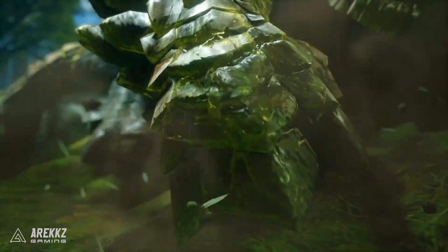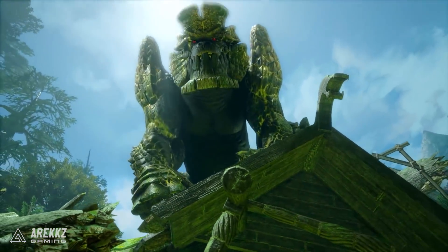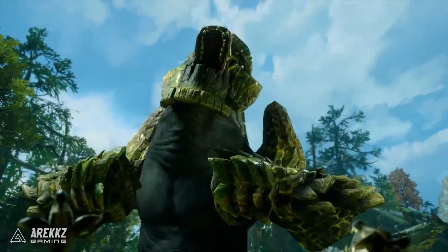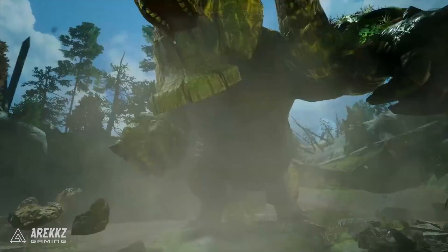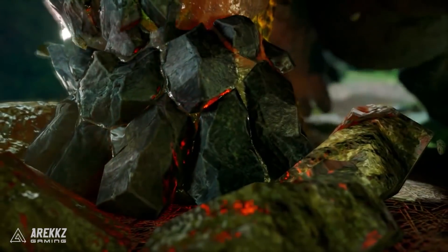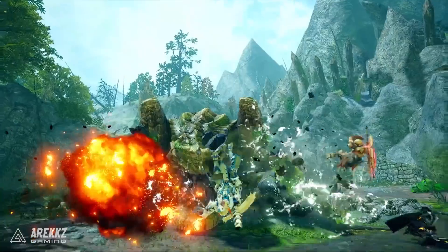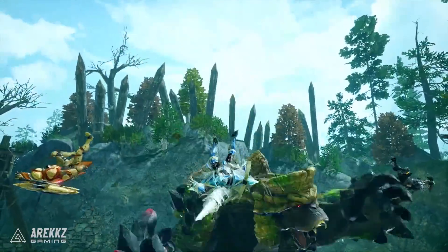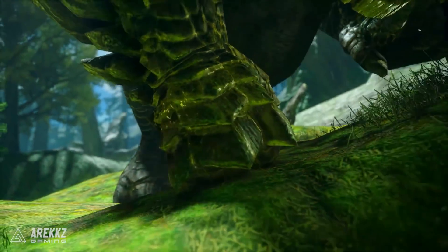It's worth noting that Garangolm's left arm is covered in moss and its right arm is covered in magma, so it can actually use both fire and water elements. This makes me incredibly excited for the weapons — sometimes you get those cool double-element weapons, and I'm thinking the dual blades for this thing might end up having a fire/water split, which could be really cool. It's pretty big, with a lot of moves where it pulls boulders out of the ground, kind of reminiscent of Blangonga.